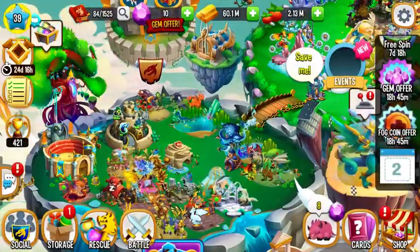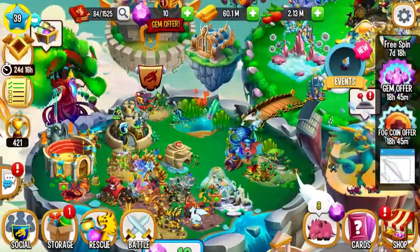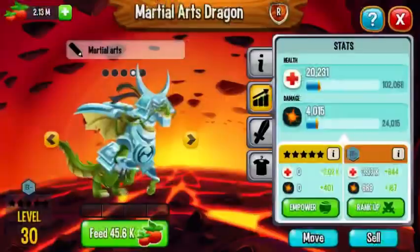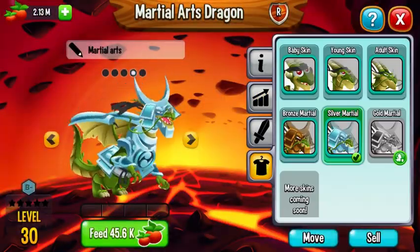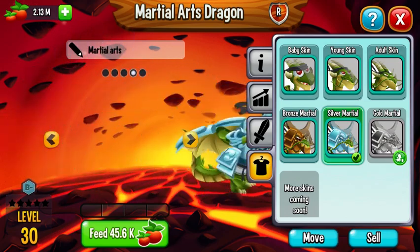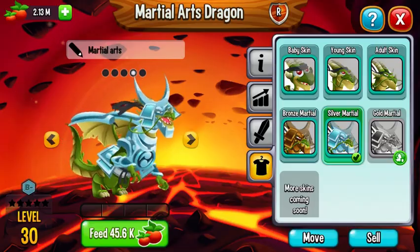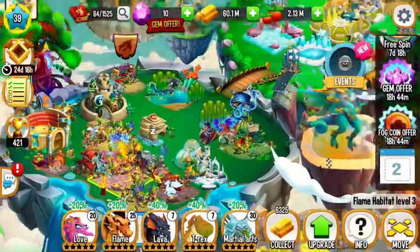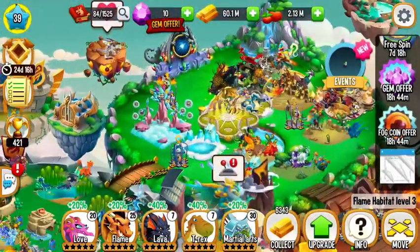Hey guys, we're on to the Frankie Dragon, but before her, we got the martial arts to silver her. So there's the animation for the silver material. And once he gets a little further along, I'll show you guys the gold.